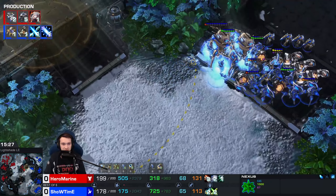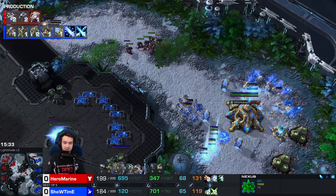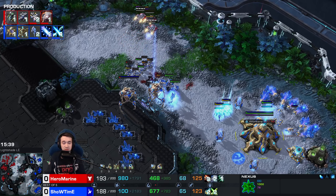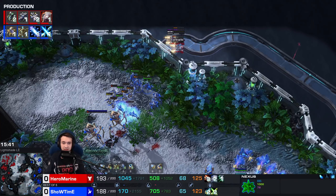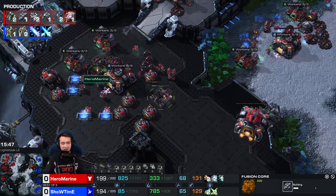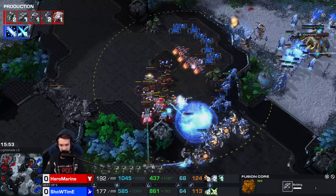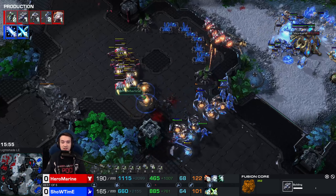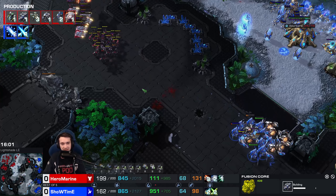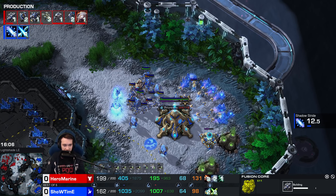Great EMP to start. Colossi — this is when Showtime thrives. I think we're going to see Liberators. There's a Fusion Core — not Battle Cruisers, Advanced Ballistics. Vikings knocking over the Colossi. Disruptors airballing like Shaq at the free throw line — 0 for 2 and a third gets sniped. Showtime down 30-40 supply, he's now lost a whole lot. Hero Marine looking for the finishing move as Showtime is on the ropes, though he has been able to hold on to his fourth.